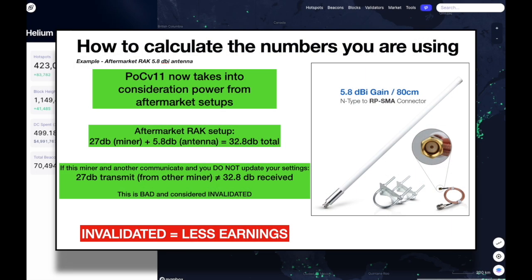Now, how to calculate the numbers you are using. Of course, if your setup is stock, select the stock antenna in the app and you're good to go. If you have an aftermarket antenna — for example, an aftermarket 5.8 DB RAK DBI antenna, which is the antenna I actually just purchased — Proof of Coverage V11 now takes into consideration power from aftermarket setups. In this aftermarket setup, you have your miner which is still 27 DB, and you have a 5.8 DB antenna, that gives you 32.8 DB total. Now if this miner and another communicate and you do not update your settings, 27 DB from the other miner does not equal the 32.8 DB that you're sending out. This is bad and considered invalidated, which means less earnings.